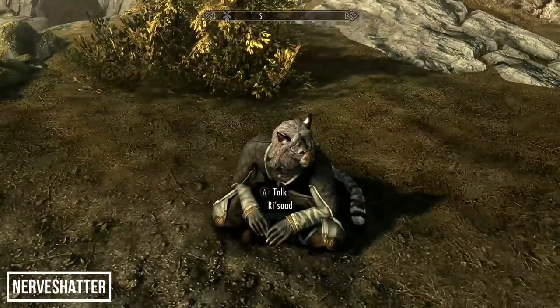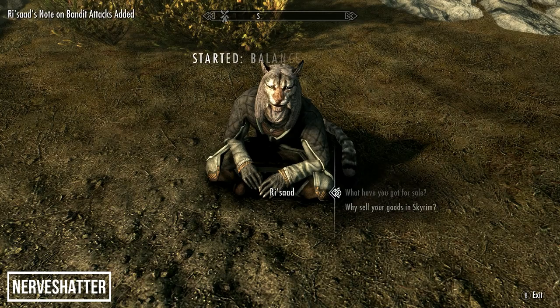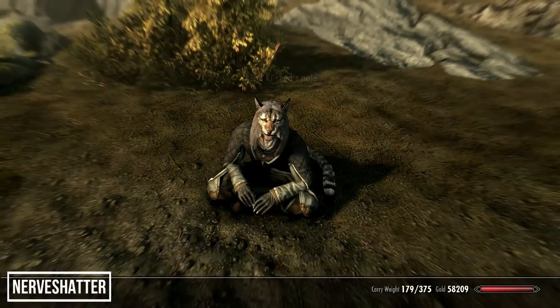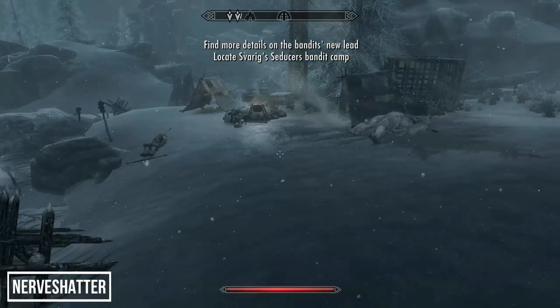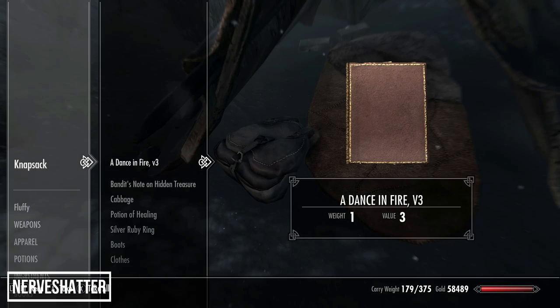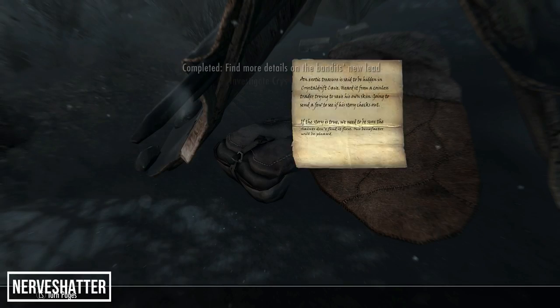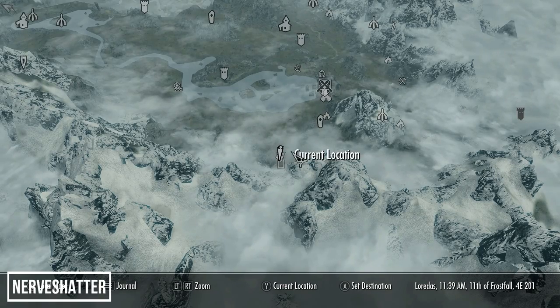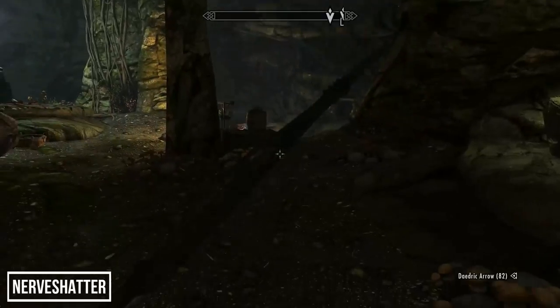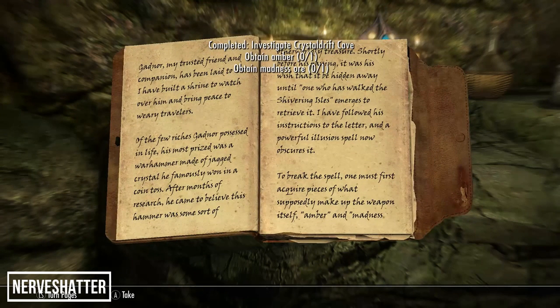The next two weapons are part of the Saints & Seducers quest 'A Balance of Power,' started by speaking to Ri'saad and asking about trouble on the road. The first clue to a unique weapon is found at a Seducers campsite near Windhelm — inside the tent is a knapsack containing a bandit's note mentioning exotic treasure inside Crystal Drift Cave. The cave is nestled in the mountain southwest of Riften. After dealing with the animals inside, on the shrine is a journal entitled 'Gadnor's Last Wishes' — read it and you'll learn you need to place one Amber and one Madness Ore in the ashes near his resting place.